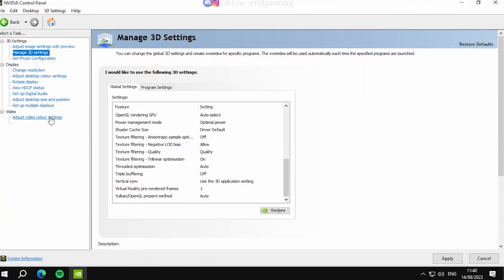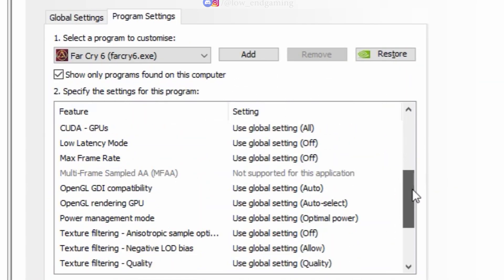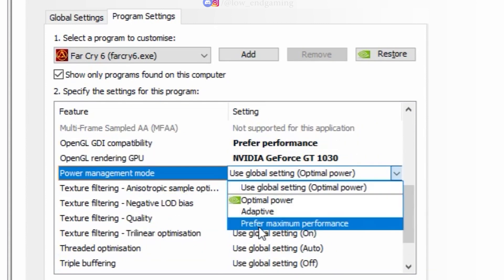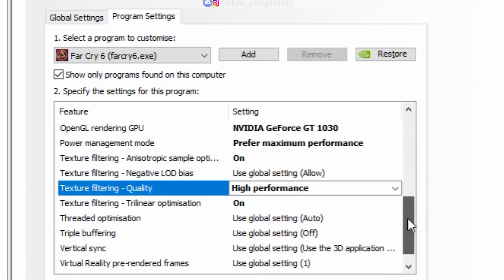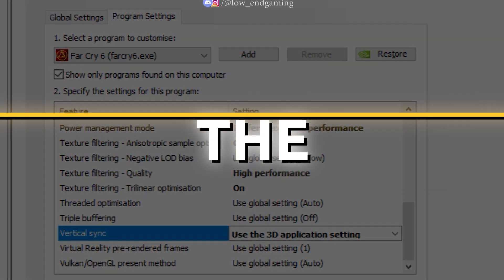Open the NVIDIA Control Panel. Click on Manage 3D Settings and go to Program Settings. Here add Far Cry 6 and copy these settings: set OpenGL GDI Compatibility to Performance, set Power Management to Prefer Maximum Performance, set Texture Filtering to High Performance, and change Vertical Sync to 3D Application Settings. Apply the changes.